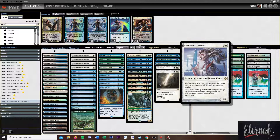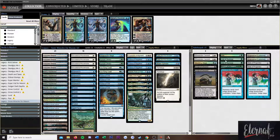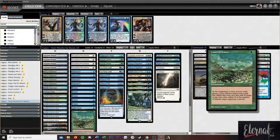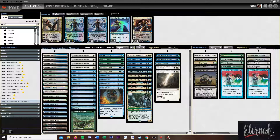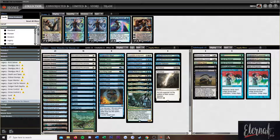The sideboard has two Ethersworn Canonists, one Meddling Mage, two Surgical Extractions, one Wilt, two Veil of Summer, additional Carpet of Flowers, two Engineered Explosives, two Relic of Progenitus, and two Back to Basics. Back to Basics is one of my favorite cards, and a card I really hope gets printed into Modern in Modern Horizons 2 — or at least some iteration of it would be super cool.